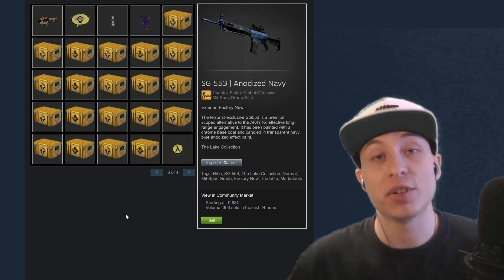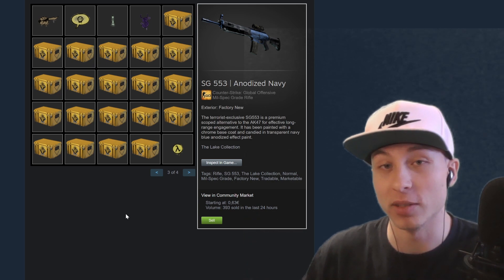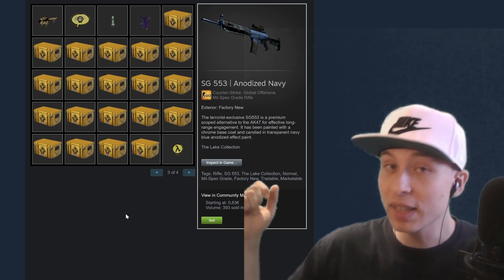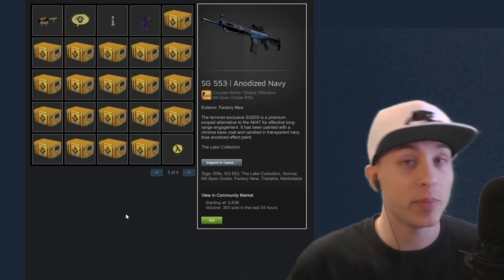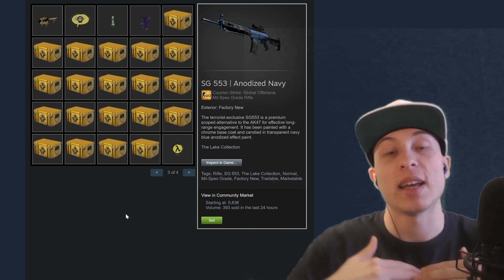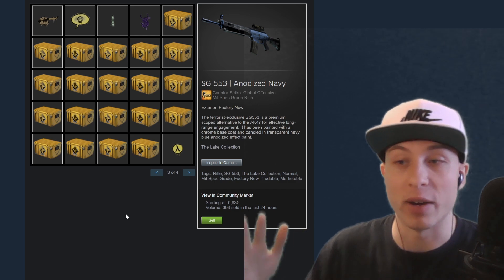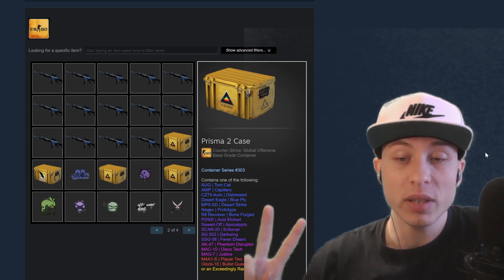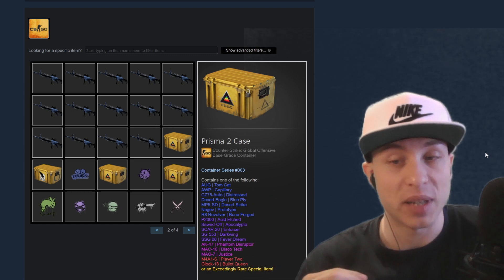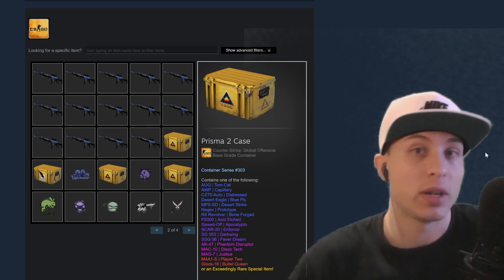To motivate people to start flipping, I'm going to give away 20 euros split among 20 people — so everybody gets one euro, but that is going to be more than enough to start flipping. If you want to participate, just be subscribed, like the video, and comment down below your Discord tag. The comment won't show up right away because I have to approve it. I'm going to give you about two weeks and choose the winners on September 1st, showing them in the next video.